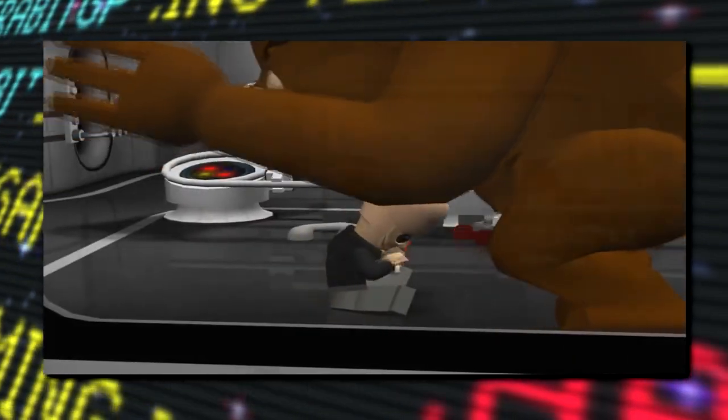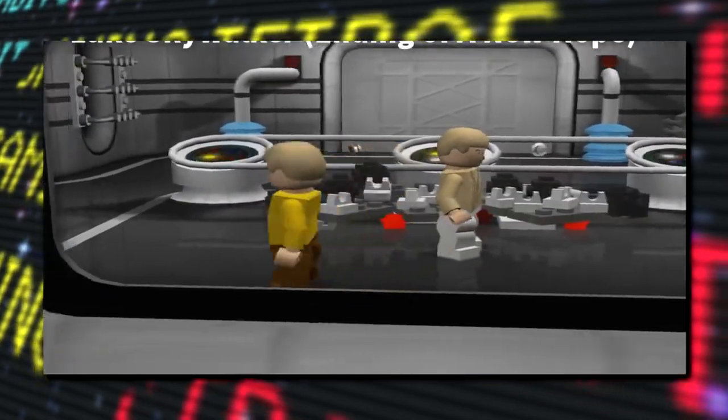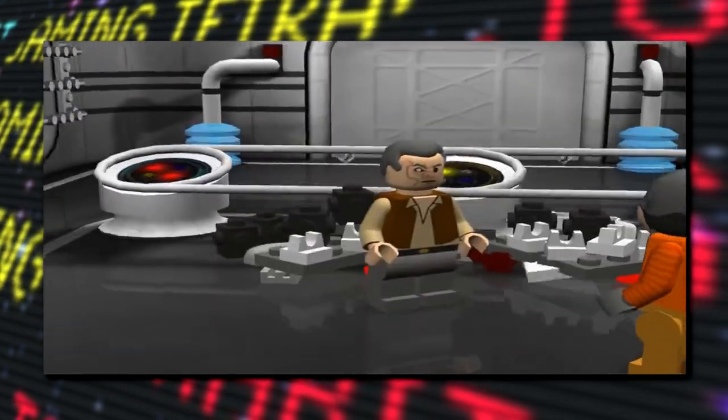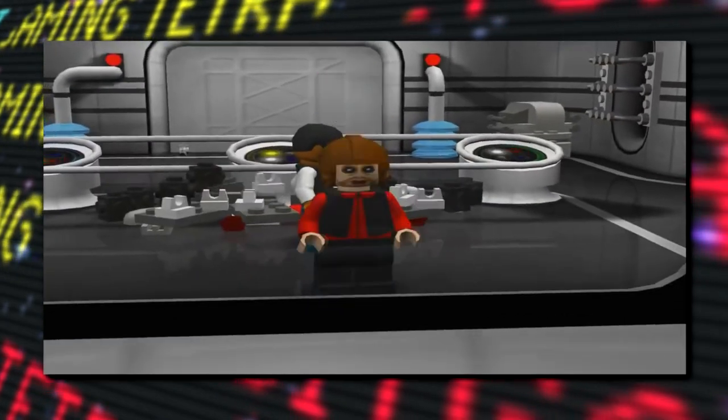Now, some of these might not have been intended to be playable, like Jabba the Hutt just based on his size, and some might just be models that are used in the game's cutscenes but weren't meant to be playable. And although all of these are accessible, I think the fact that most of them don't have any movement animations just reinforces that idea.